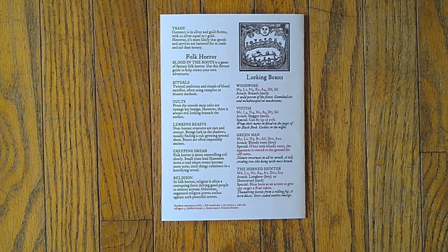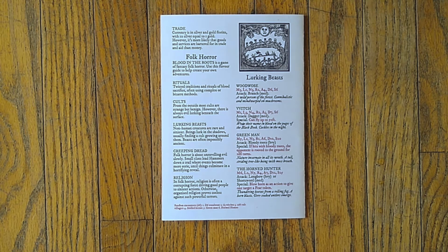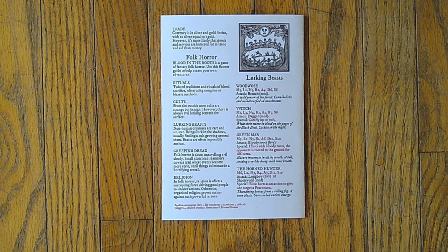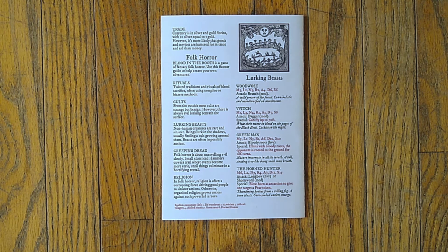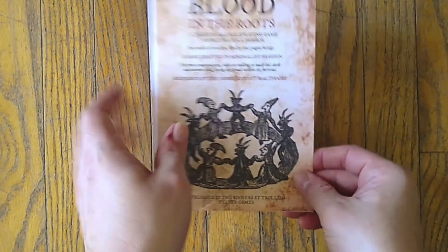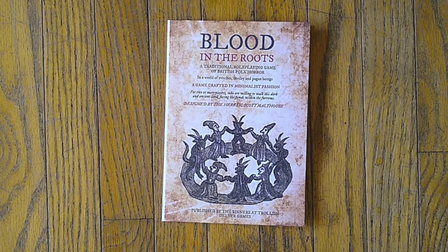And here's the Folk Horror section. Blood in the Roots is a game of fantasy folk horror. Use the flavor guide to help create your own adventures: rituals, cults, lurking beasts, creeping dread, and religion. There's also a very small sample of folk creatures to get you going. This is great for a one-shot kind of thing — light some candles, put on some fun dark folk music, Renaissance music, I'm not sure. I just think this is really cool and I'm really happy to have it in the collection. It has inspired me quite a bit, and it's just a little pamphlet.